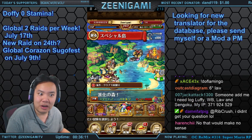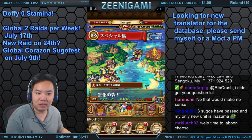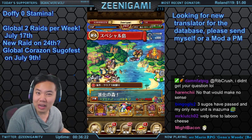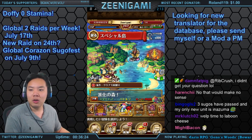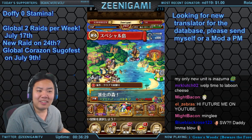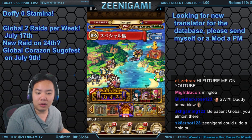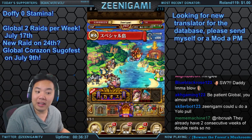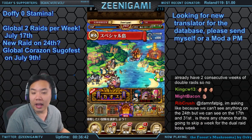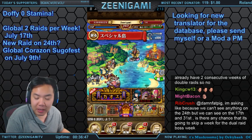The Corazon sugo-fest is coming very very soon — it's only been a couple of days since our last global sugo-fest, so it's just two weeks between sugo-fests, which is a really short time. Also, one of the new Colosseum units has already been spoiled: Foxy — specifically Grandma Foxy. I hate Foxy; I think he's a terrible character because he made Chopper cry. Death to Foxy.